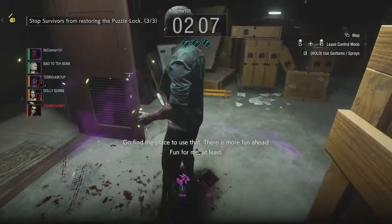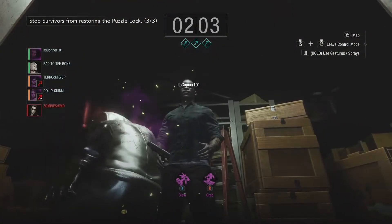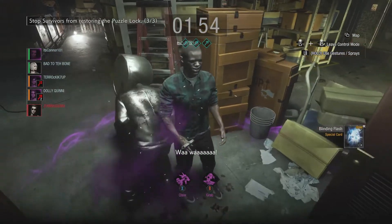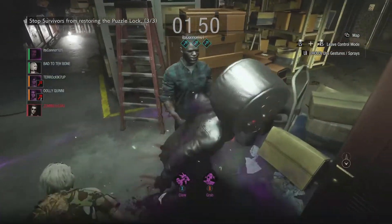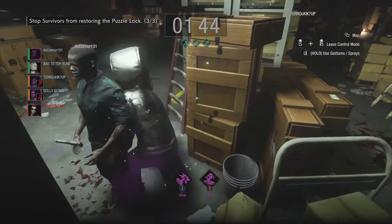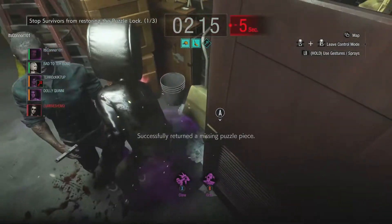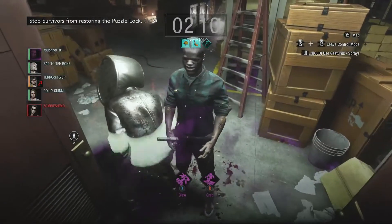I noticed I couldn't connect a grab to Tyrone, but I can move him. So what I'm trying to do is move the poor bastard to the exit gate, because I know he's still there — he's just literally frozen inside his own body.